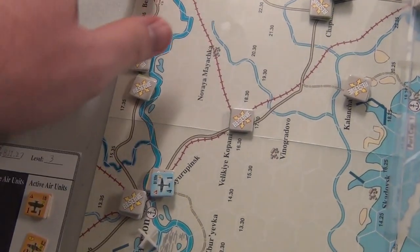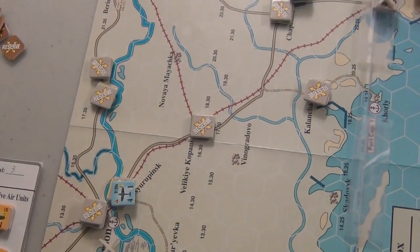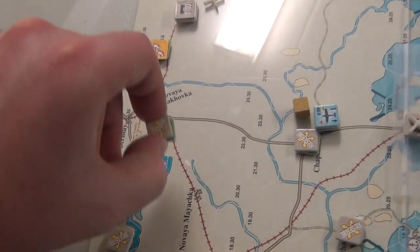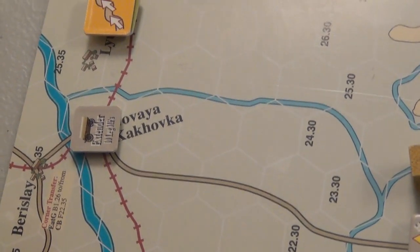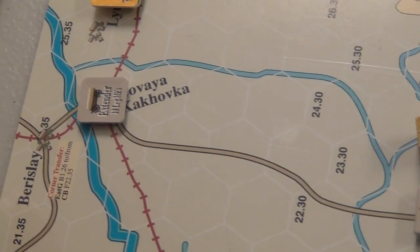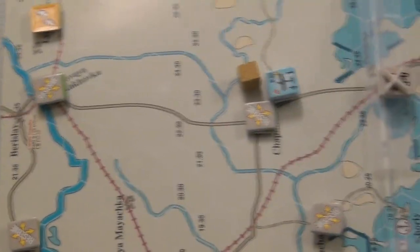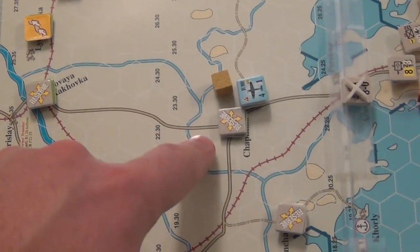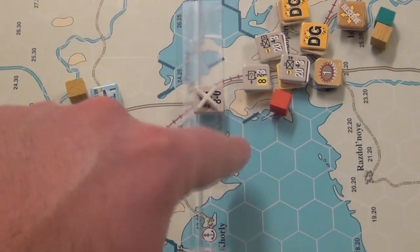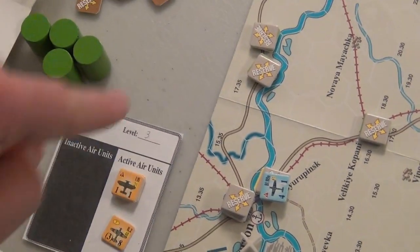There's also a wagon extender at this town — it can extend the distance of supply trace by its movement point listed, in this case ten leg points. Sometimes supply distance is traced through other movement allowance value types. So counting: one, two, three, four, five, six — this guy's in trace supply using this extender that goes back here, which is good.